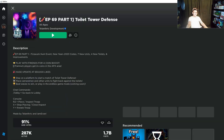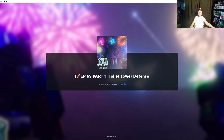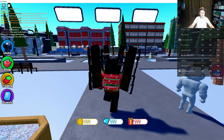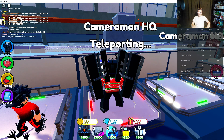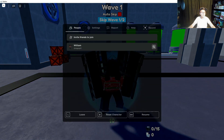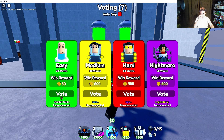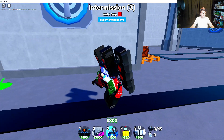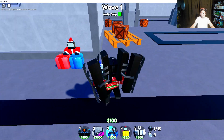Go to Toilet Tower Defense, load it up as soon as you close your game. One of the first firework claims done. We're gonna go to the second one now, which is the toxic one. Toxic one is over here at Cameraman HQ. Let's start it up. Media mode, I think. It's easy. Then we gotta go to wave eight.